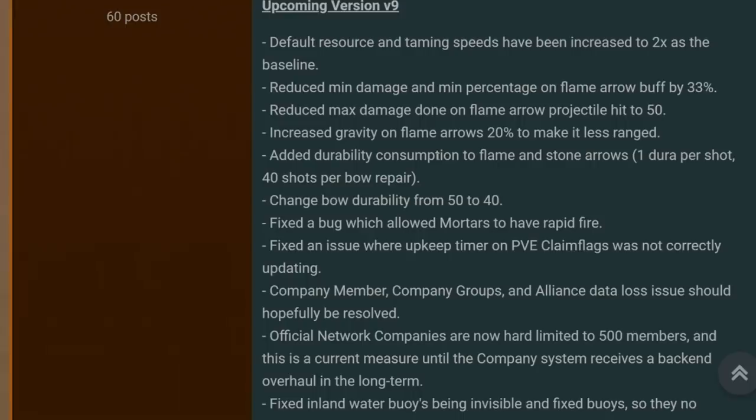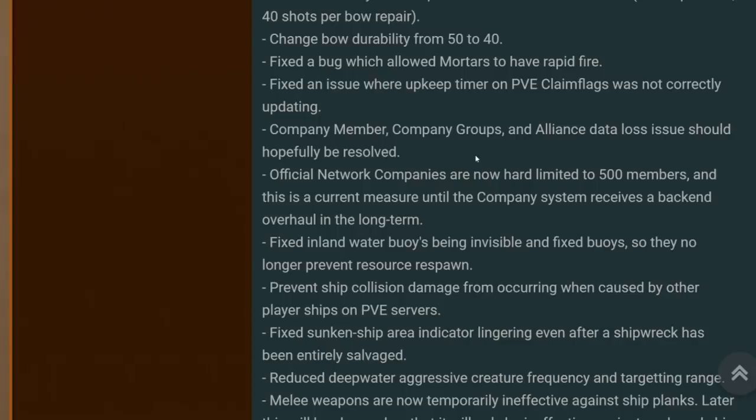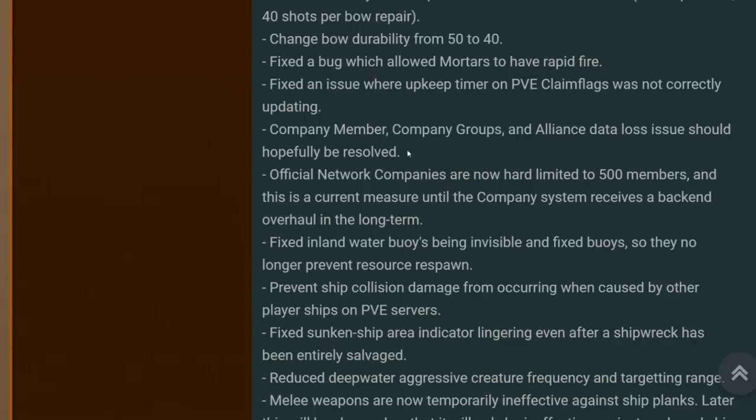They've reduced the bow durability to 40, so you'll only be able to fire your bow 40 times before you need to repair it. Fixed the bug that had mortars rapid firing. Fixed an issue where the upkeep timer on PvE claim flags was not correctly updating. Loads of data loss with companies, groups, and alliances has now been restored or resolved.